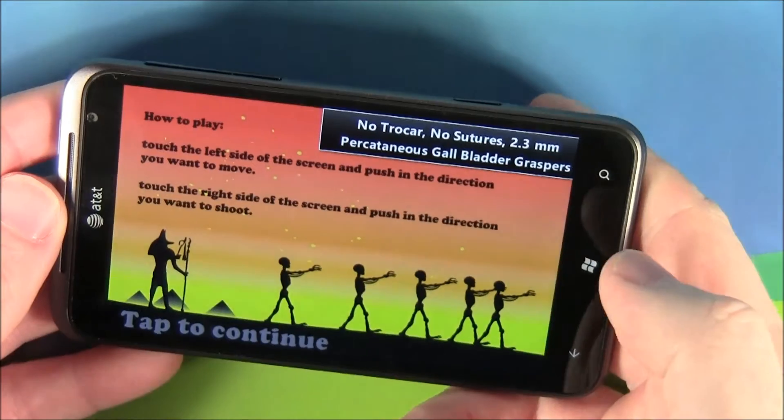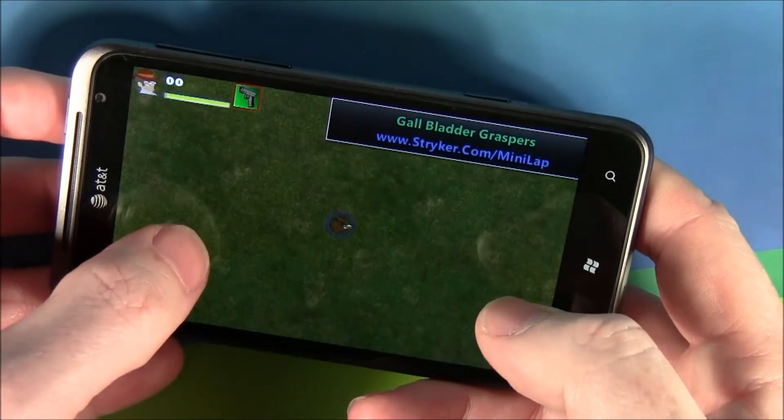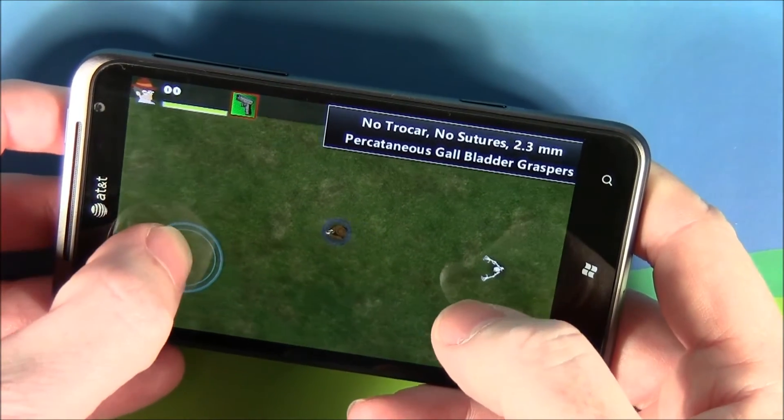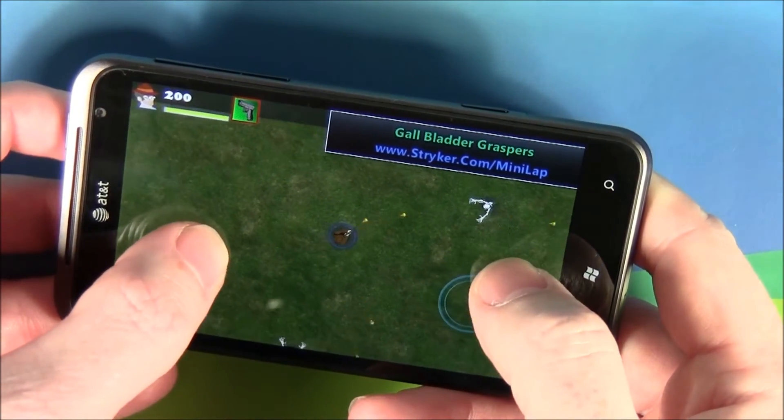When you go in to play the game, you get a How to Play screen. On the left side, you have a virtual joystick that appears when you touch the screen. On the right side, you've got a joystick that controls your fire options.